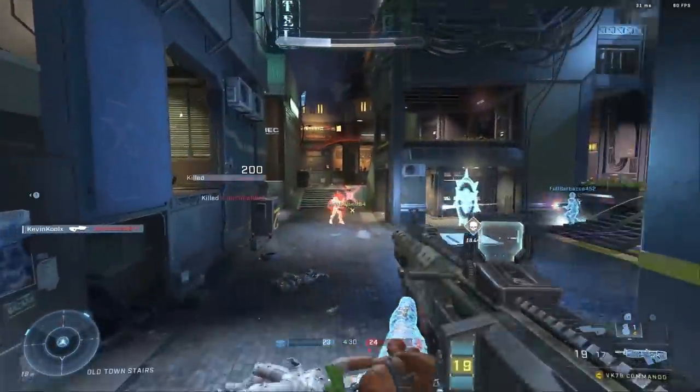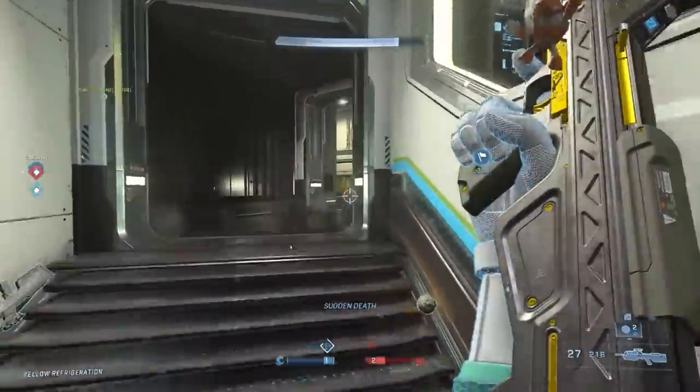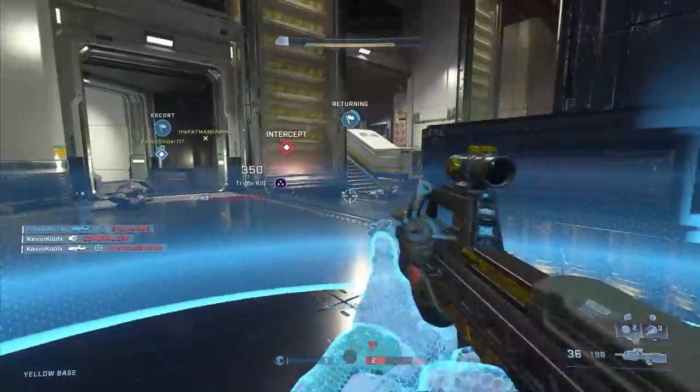Rocket Repulsors is a mode I'm really looking forward to — everyone spawns with the Rocket Launcher and Repulsors, and repulsing a rocket shot is incredibly rewarding. With Season 2 we'll also have a rotational playlist coming in, which is great. That includes Social Skirmish, Social Slayer, Team Snipers — which is fantastic — and Team Doubles, which should be a great mode. Also, when it comes to the Academy, we're going to have endless weapon drills available so you can grind out your skill level with certain weapons. I'm definitely going to use this for my Battle Rifle to get more consistent with it.